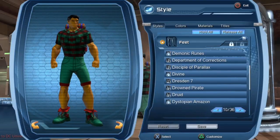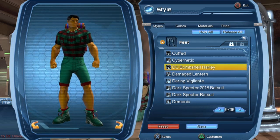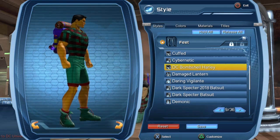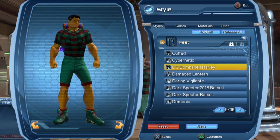The boots are pretty much the same as the Harlequin boots. Here what you see right now is the hiker boots, and if I click on the DC Bombshell Harlequin boots, you can see it's pretty much the same boots — only the color distribution is a bit different, but overall it's the same model.